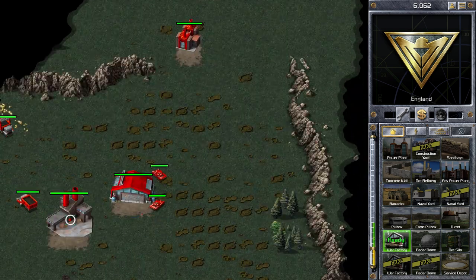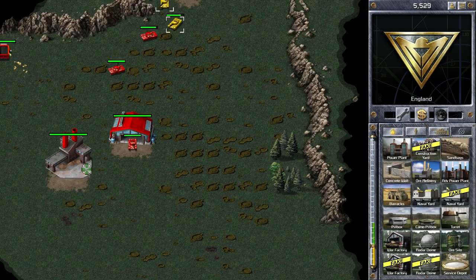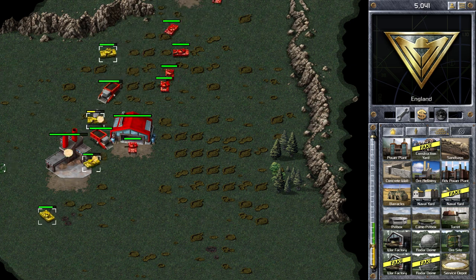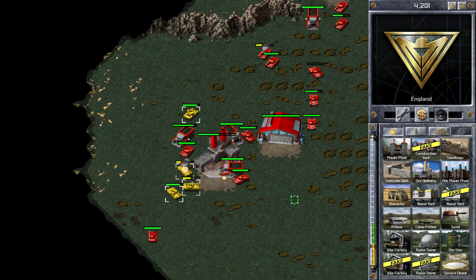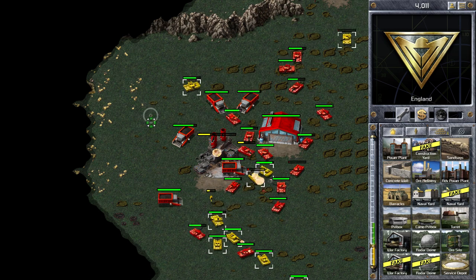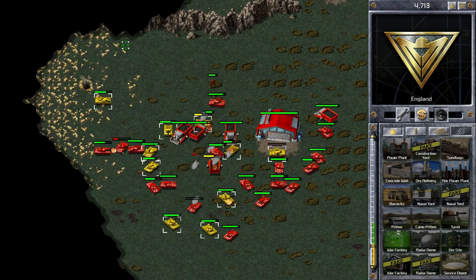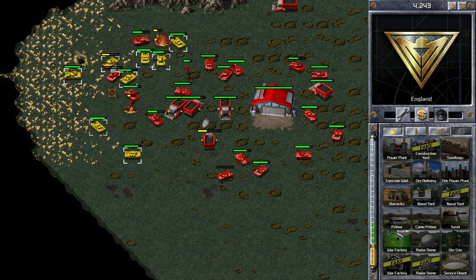He's selling his ore refinery as well. Now that I've destroyed that ore refinery, he won't be able to get it back. I'm building another war factory since I've got plenty of ore — that's my third war factory, which will increase my tank production speed further. This bit is crucial now. I need to destroy his ore refinery, but I have to be careful to keep enough tanks to fight at the end. We've got that ore refinery down, which means he's going to run out of ore and won't be able to build any more tanks.